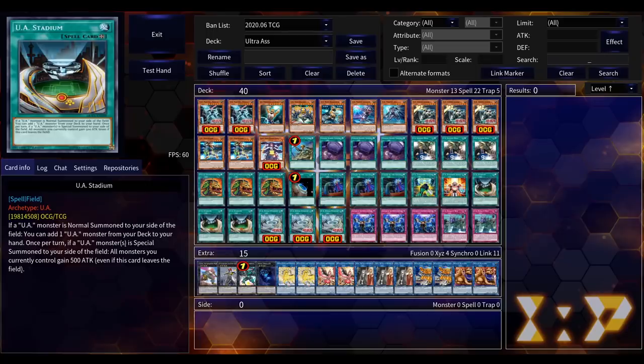Here is the deck profile. Instead of going card by card like I tend to do on these Edo Pro deck profile jobs, I figured I would go over how UAs work and why the new cards are just the best thing in the world. Back when this deck first came out —